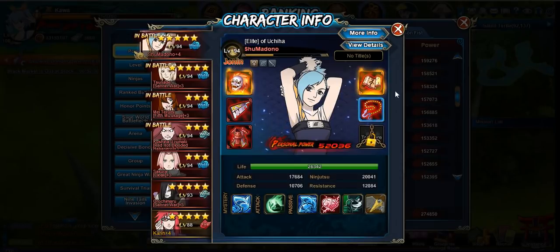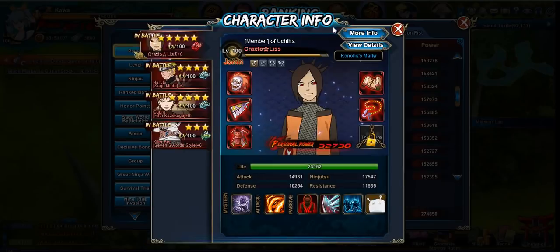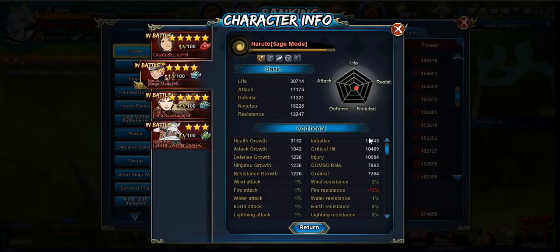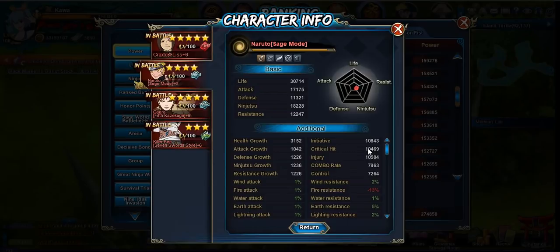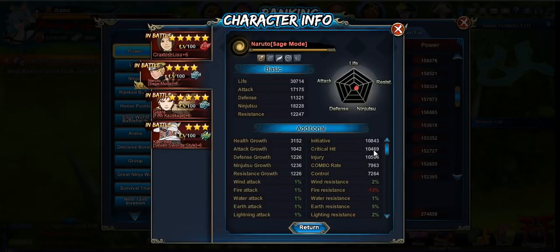So just to double check if these stats are actually high, let's take a look at the person right above them. They have 10.8k initiative and 10.4k critical. Just looking at these stats, this person will probably be CC locked about 80% of the time by a shark bomb, seeing there's about almost a 2k difference in critical and their initiative is just not high enough to compete with the shark bomb.